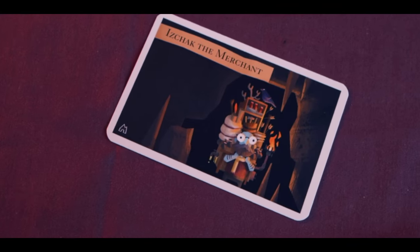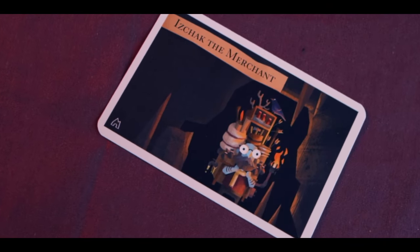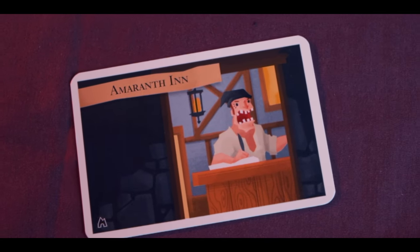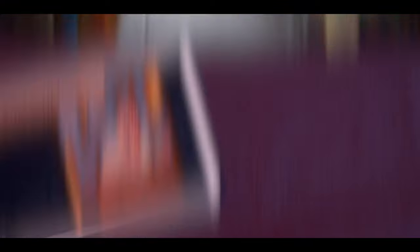You can use gold to trade for items in special rooms. At Althea the Healer you can trade gold for one health. At Ishchek the Merchant you can buy loads of different items. At the Amurath you can trade eight gold for one extra health per player — taking your health above its initial value — buy special items, or trade ten gold to recruit an ally, which is one of the heroes not currently used in the game.